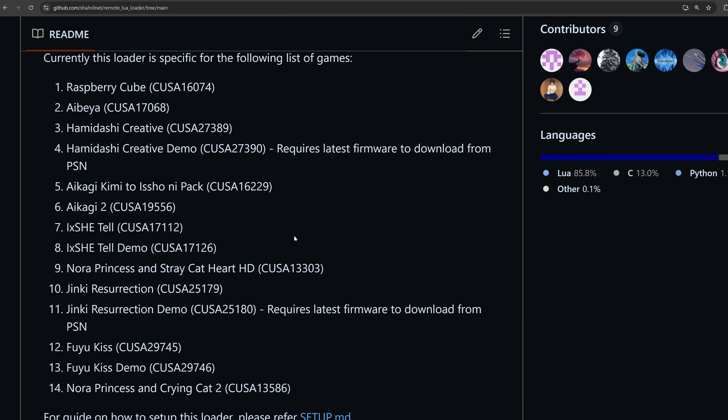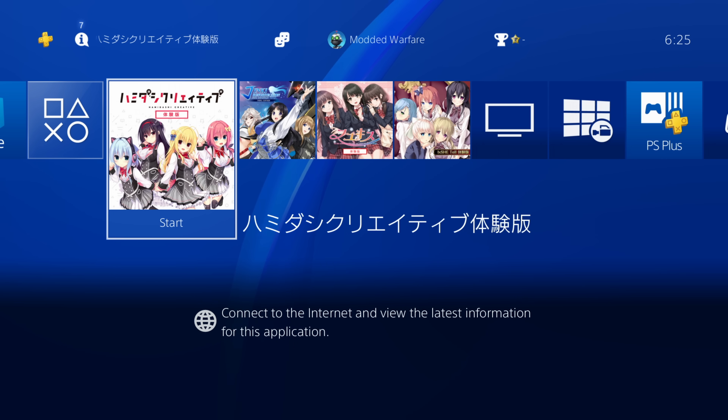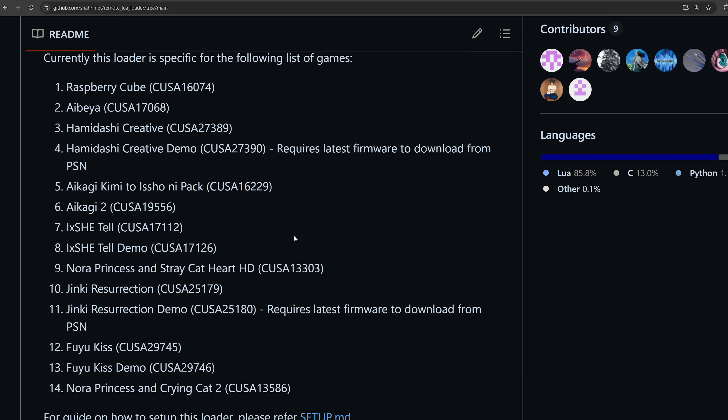There's been a lot of controversy over the current jailbreaks, because in order to load them you essentially need one of these Japanese-only games — a disc copy — and they're extremely expensive because everybody knows they can be used to load the jailbreak. People on lower firmwares can't access the free demo versions from PSN, so they have to get a physical copy. But if you're on the latest firmware and want to jailbreak in the future, you can get these free demo versions now.